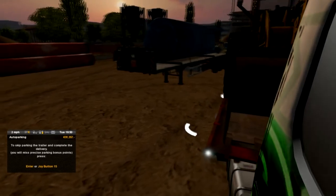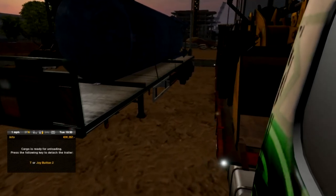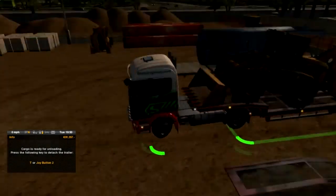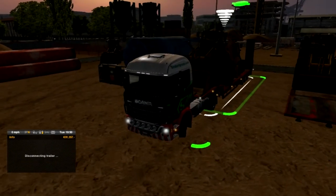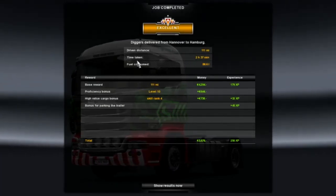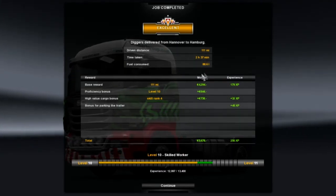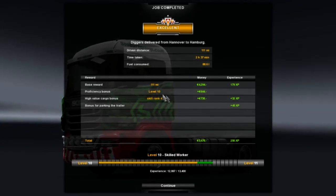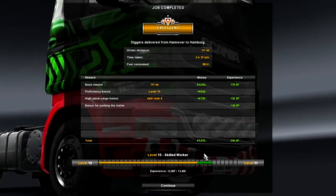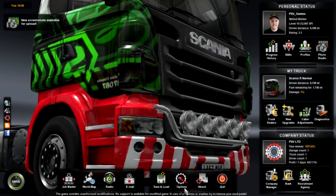Oh god, this isn't going to be much better. I locked it too much there — turn that off, turn that off. It's a bit wonky but it's in there. Let's drop off the trailer and see what we've got: 111 miles driven, time taken two hours 37 minutes, 88.6 litres of fuel used.